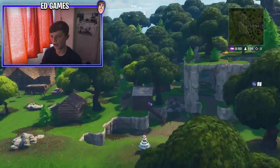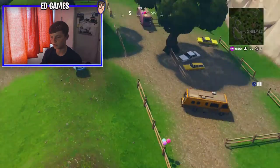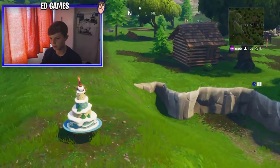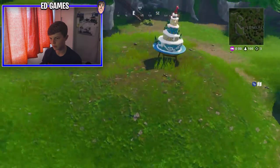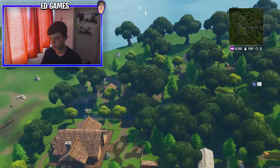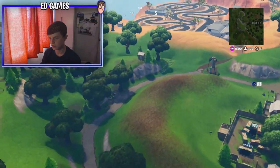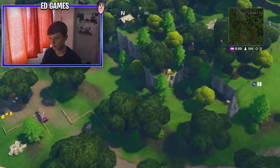Number 8 is all the way over at Lonely Lodge, straight from Pleasant to Lonely Lodge. You don't actually have to do it in this order, but doing it that way anyway. Dance in front of that one at Lonely Lodge, just on the side next to the lodge and the little mountain.